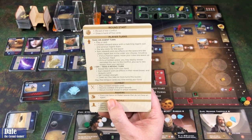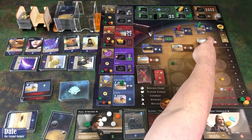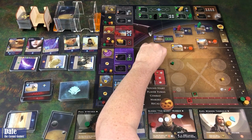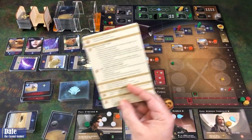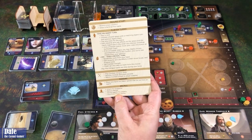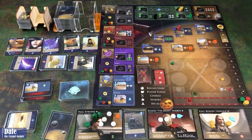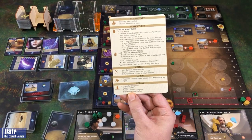The next phase is the maker's phase: place one spice on maker spaces that do not have an agent. Since no agents were in these three spaces, each of those will get one spice, so next time someone goes there they get some extra spice in their life. Then we recall — check for end-game, which obviously hasn't happened yet — return the Mentat if someone used it, recall all our agents back to our leaders so everyone goes back home, and pass the first player marker.